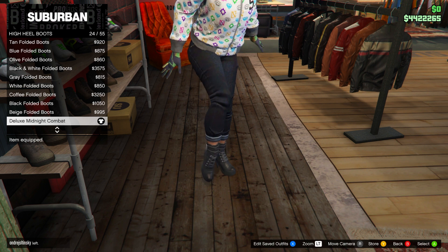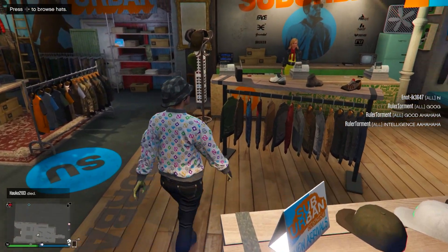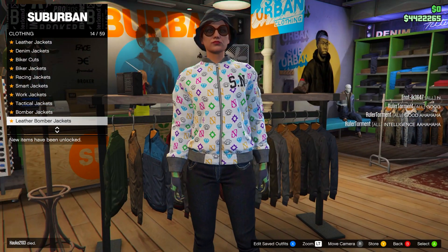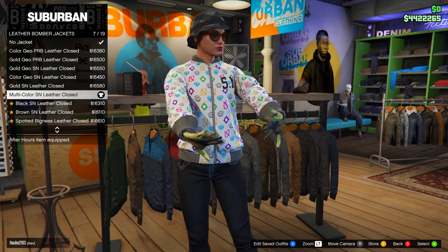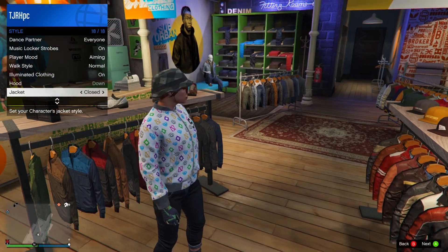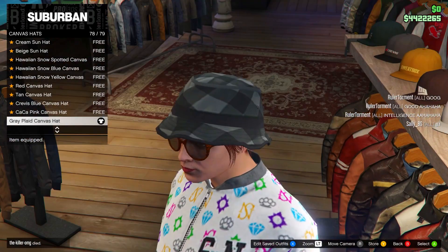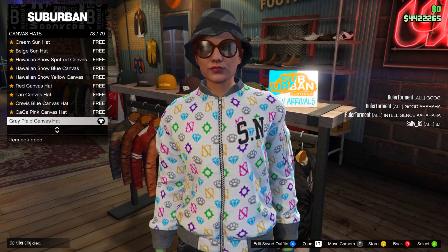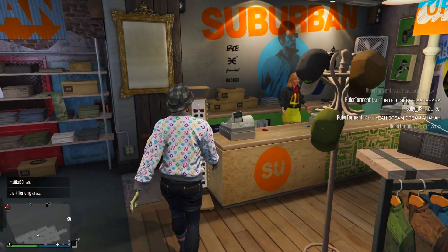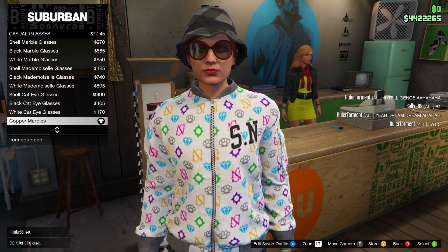Head over to tops and go down to leather bomber jackets and purchase the Multi-Color SN Leather Bomber. It might be open — if it is, open your interaction menu and set the style to closed. After that, head over to hats. Go to canvas hats and purchase the second-to-last one — the Gray Plate Canvas hat. This is for the checkered hat look; if you don't want it you don't have to equip it. Then go to glasses, casual glasses, and purchase the Copper Marble — number 22. Go to the front counter and save this in slot number four, name it 'galaxy one'.